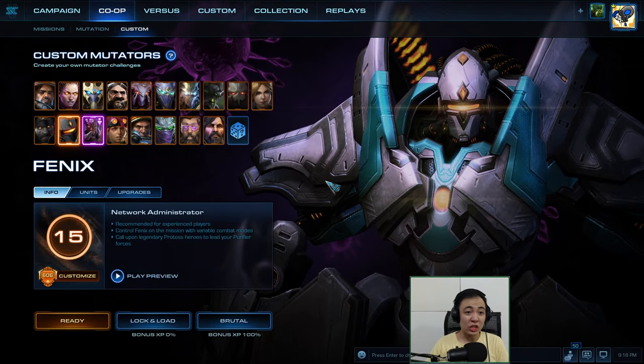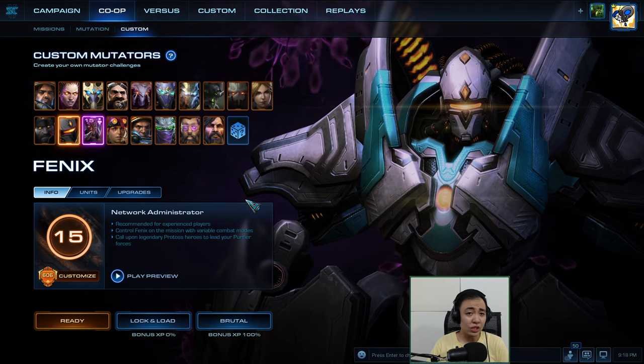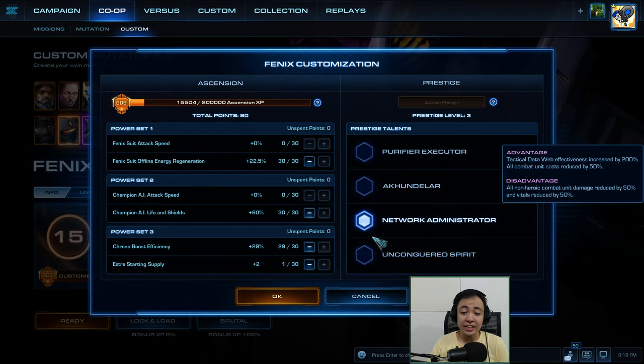What's up StarCraft fans, you are watching a co-op mutation. I am CT Jin today. We are doing Barrier to Entry, Lock and Load. I am playing this time as Phoenix Network Administrator. This will make my champions better when they have the tactical data web, but the non-heroic combat units are weaker. My masteries are offline energy regen for Phoenix so I can use all his abilities when I warp him in. I'll use Champion AI life in shield so my champions last longer. I'll put one point on extra starting supply so I don't get supply blocked, and the rest on currency boost efficiency for more workers.